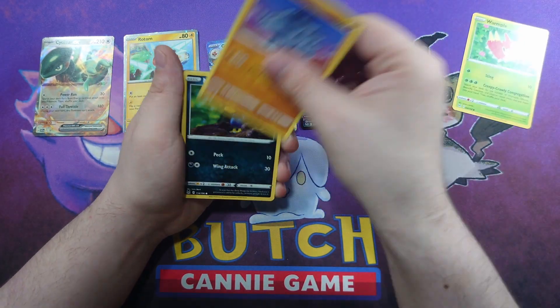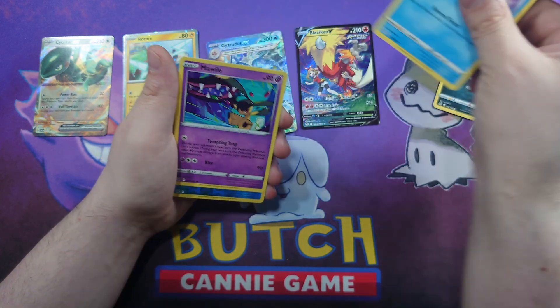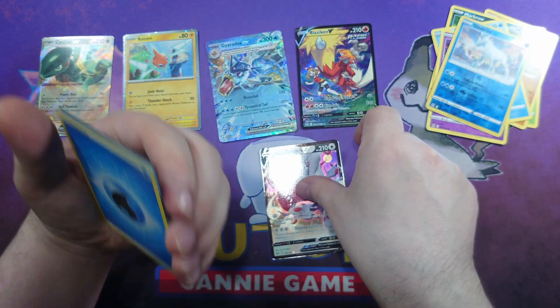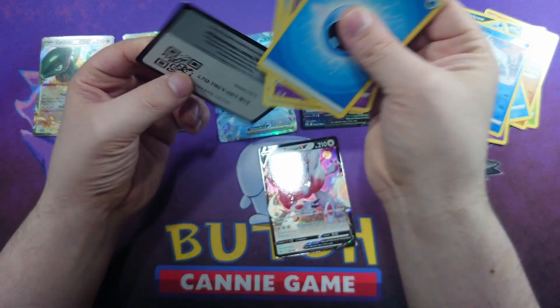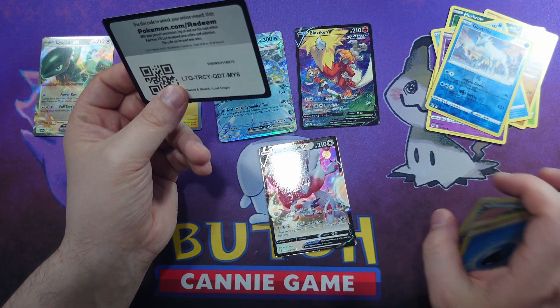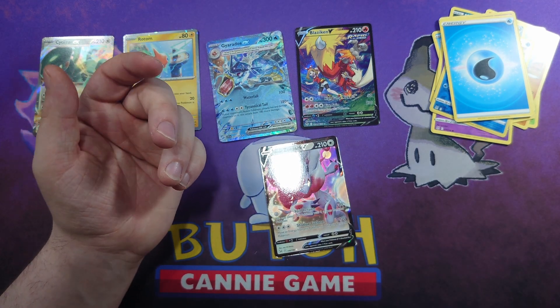There's a Wurmple, Rhyhorn, Murkrow, Horsea, Mawile, Abomasnow Reverse, and a Hisuian Zoroark V. There's an Energy Haunter, Polteageist. And oh, your code card. That was actually not bad at all.